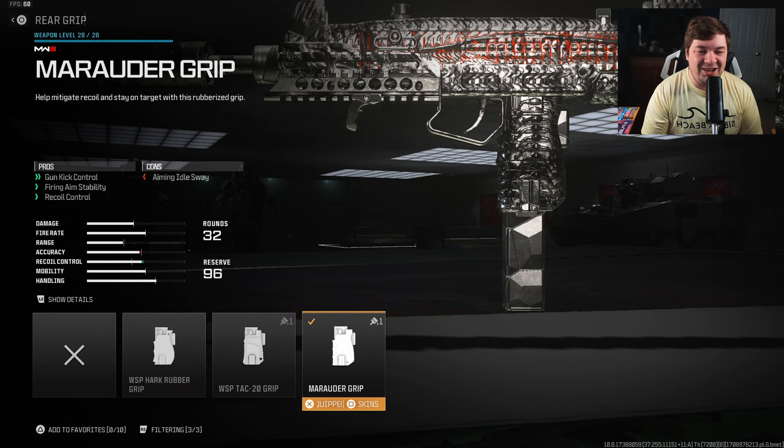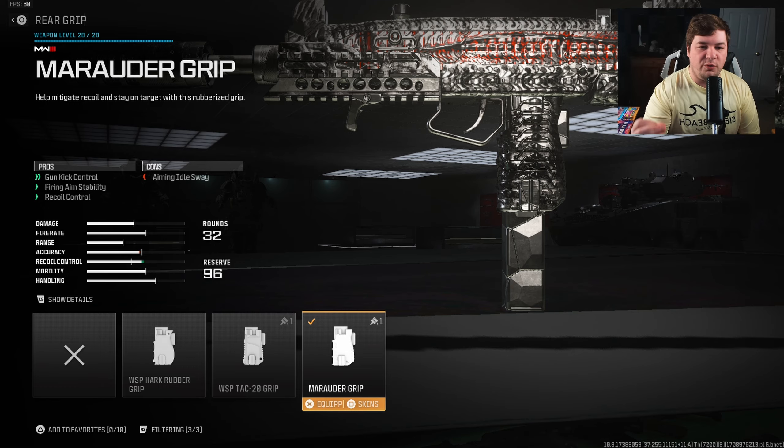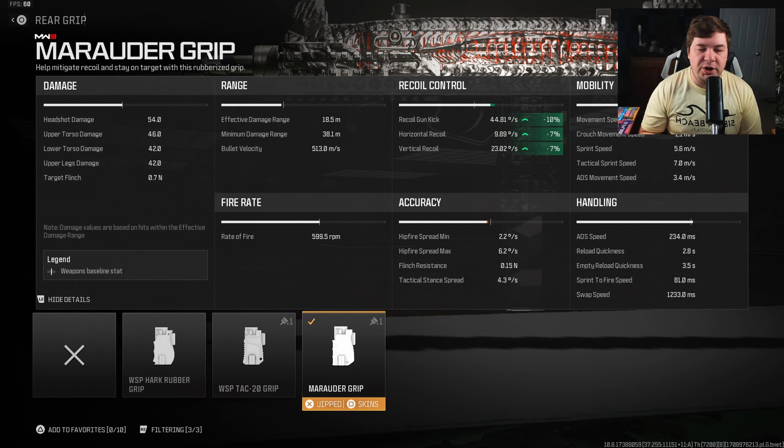For the rear grip, we have the Marauder Grip, targeting recoil control with gun kick control, fire aiming stability, and recoil control. We've got visual recoil covered with the fire aiming stability along with 10% to gun kick and 7% both to horizontal and vertical recoil controls.